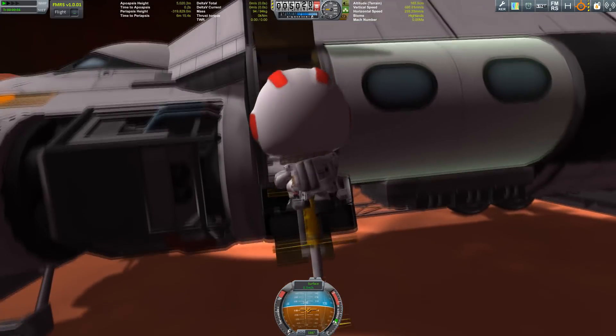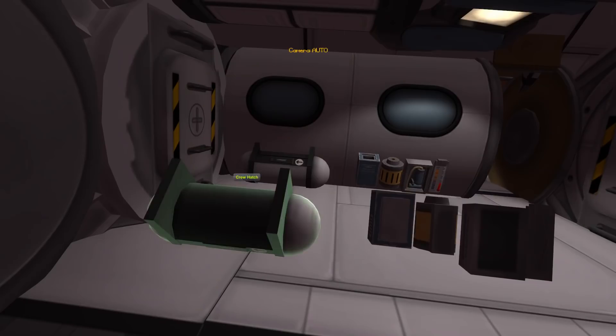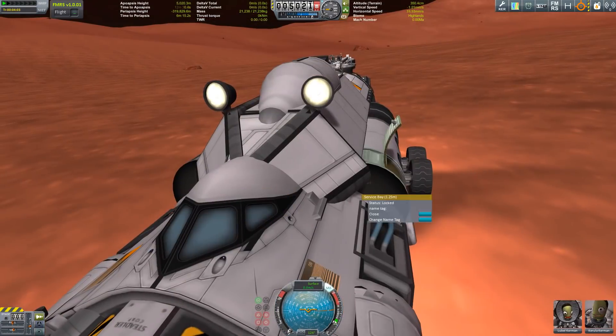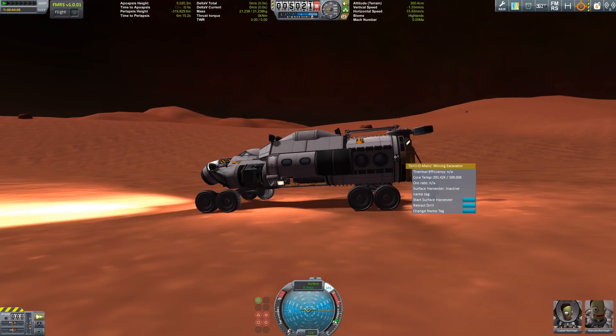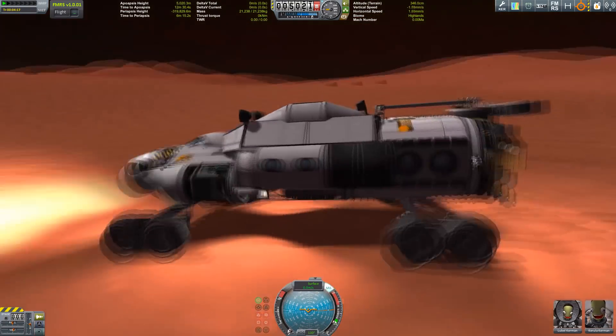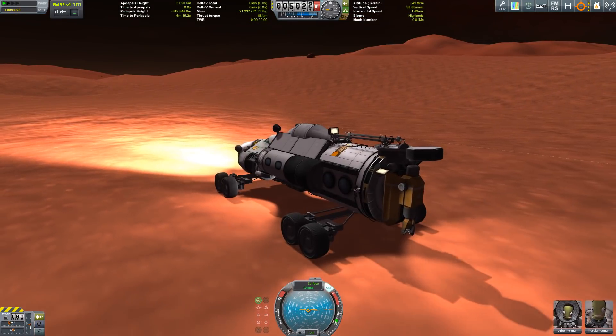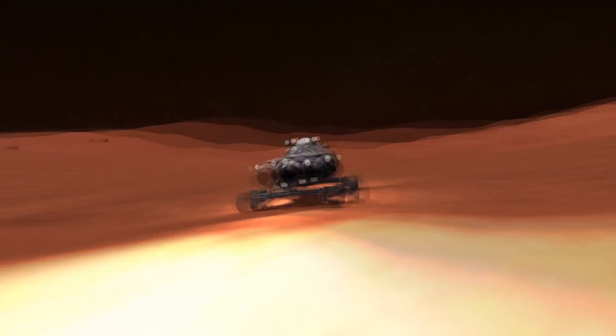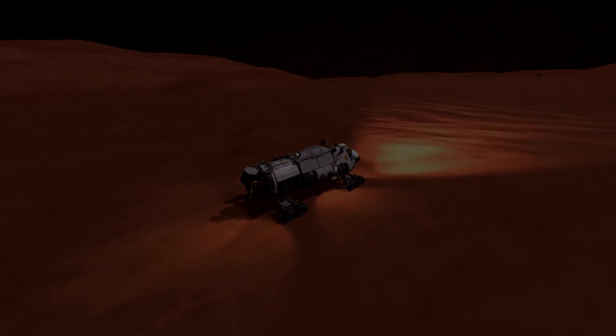You can see the tank and the fuel cells. It has some resource refineries rather than just collectors, and it weighs quite some tons but it handles okay - and that's also thanks to the reaction wheels.